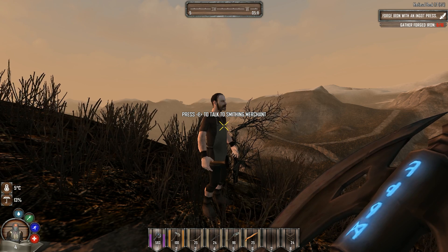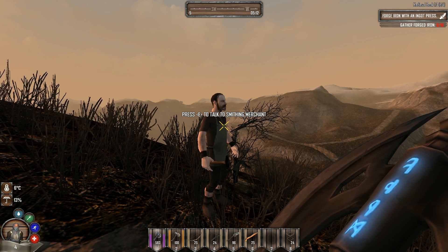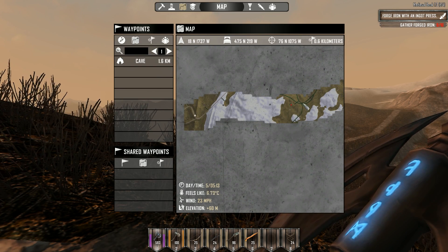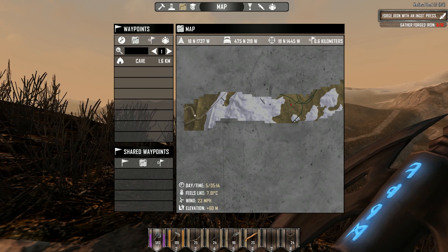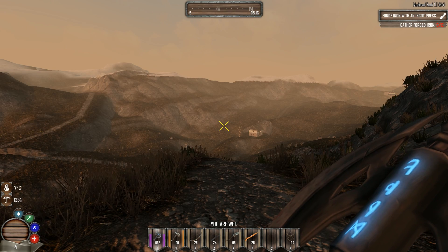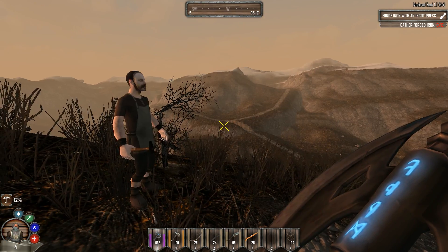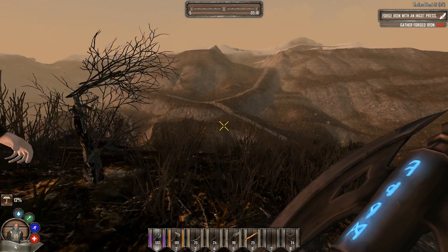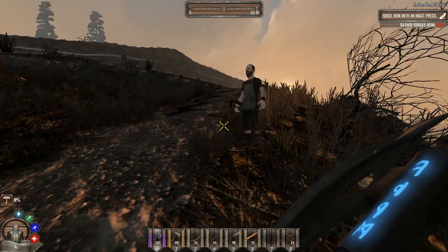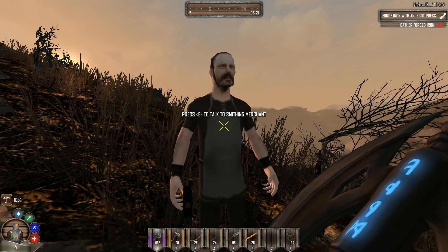Something unexpected happened — I stayed overnight in one of the houses over there because I found a house at high altitude and decided I needed to stay or I'd get cold. Then I continued going west and there's absolutely nothing except for a guy just standing there — a smithing merchant!